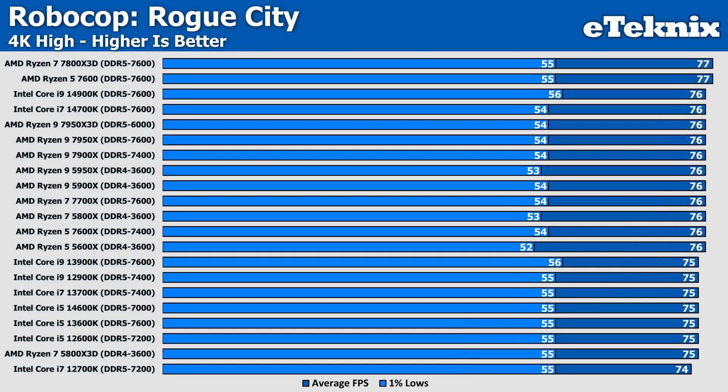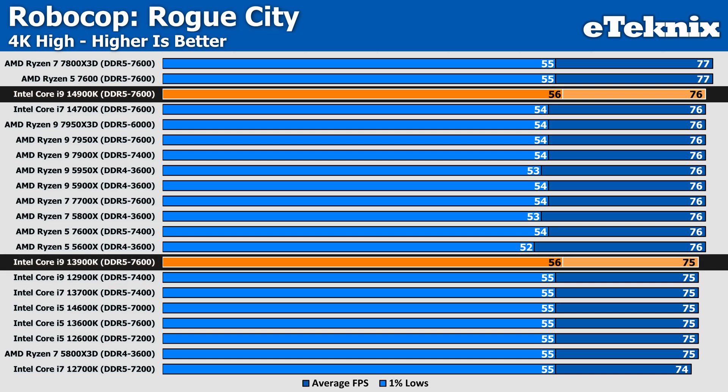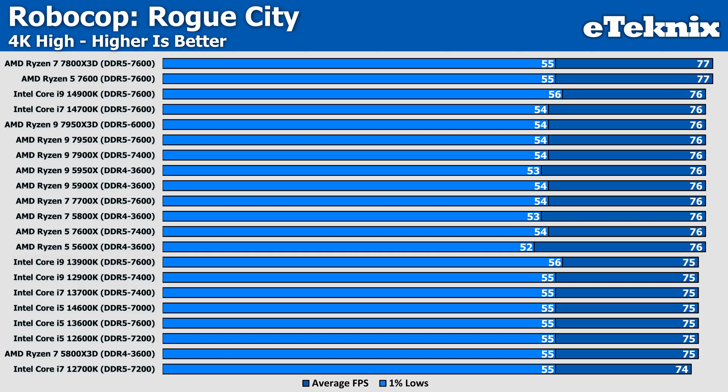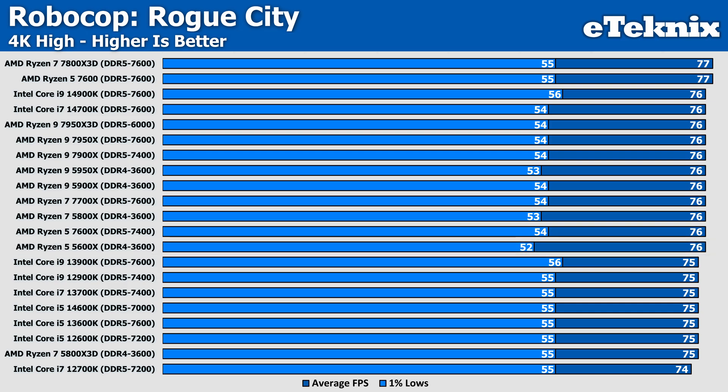At 4K on High, we become extremely GPU limited even with the top-tier RTX 4090. Between the top result and the bottom you won't be able to tell any difference, as not only are the averages within a few FPS of each other, but the 1% lows were too — with both the i9-14900K and i9-13900K coming in just a smidge stronger but nothing noticeable. What is interesting is that between 1440p and 4K, the drop in performance is quite significant at 38% when talking about the 7800X 3D, showing a testament to how intensive this game can be.